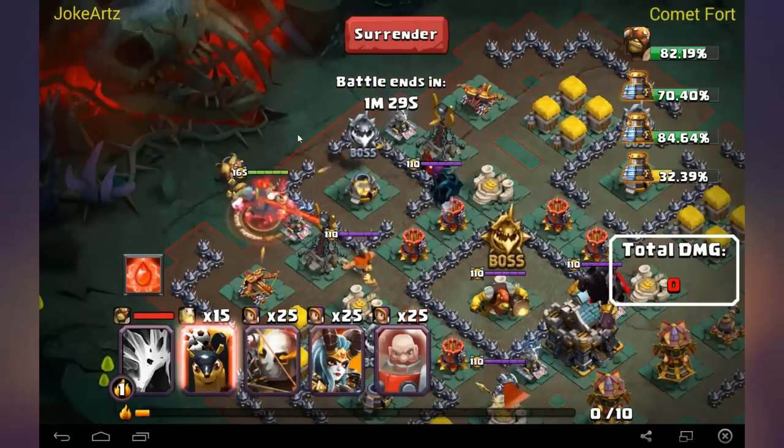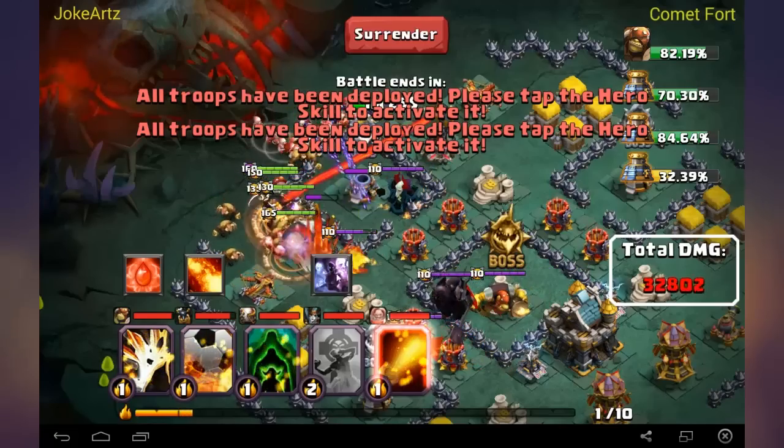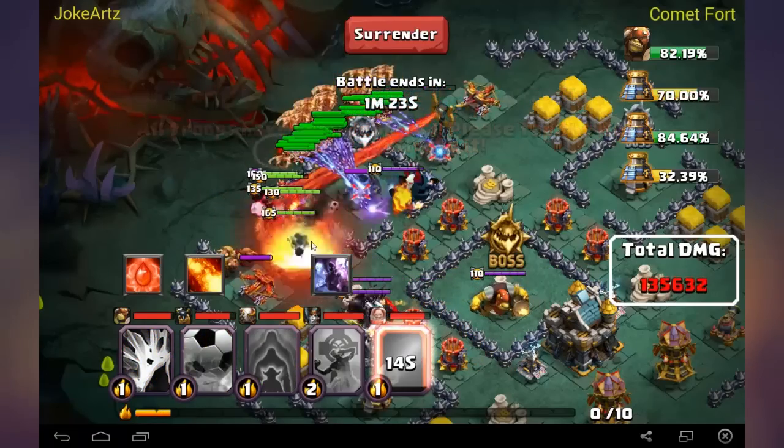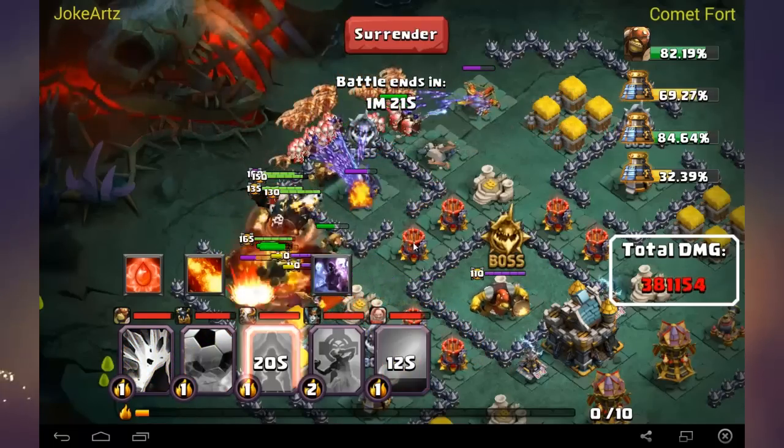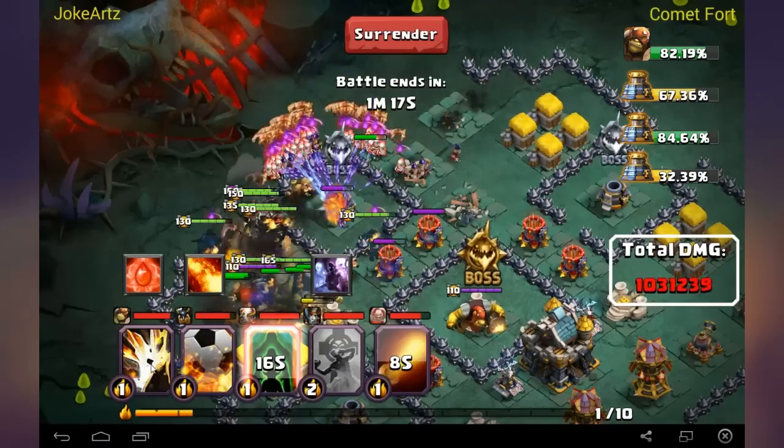What you want to do is put Pounder right here and then put all the heroes here, because Pounder will go outside and the Reaper will go after Pounder — not after the wizards or sharpshooters — and they can attack freely until Pounder is gone.